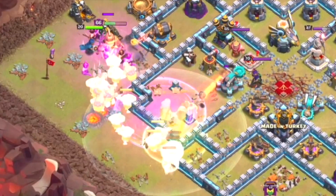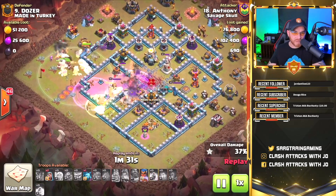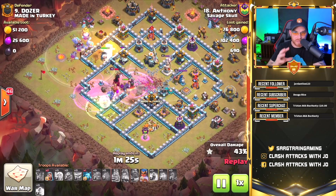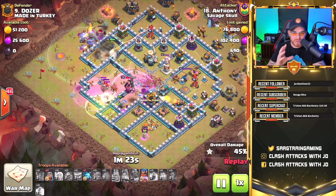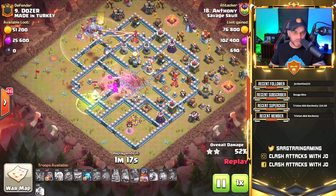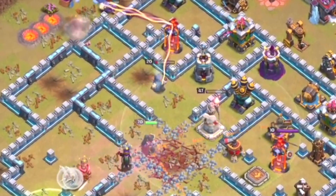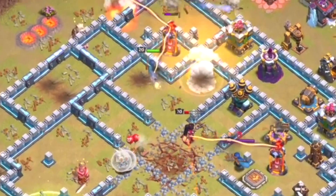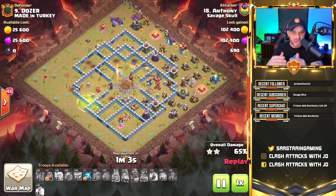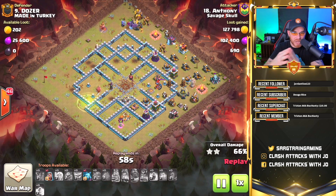Notice that the funneling is not finished — the king is unsuccessful with clearing buildings, and the bowlers and yetis are going to split into two different locations instead of going inside the base like in the previous two replays. This is the biggest problem with the failure of this attack. Although yetis and bowlers are incredibly powerful, they did not go inside the base to eliminate the eagle artillery or the backside defenses. The bulk of the troops went on the outside of the base — a serious waste.